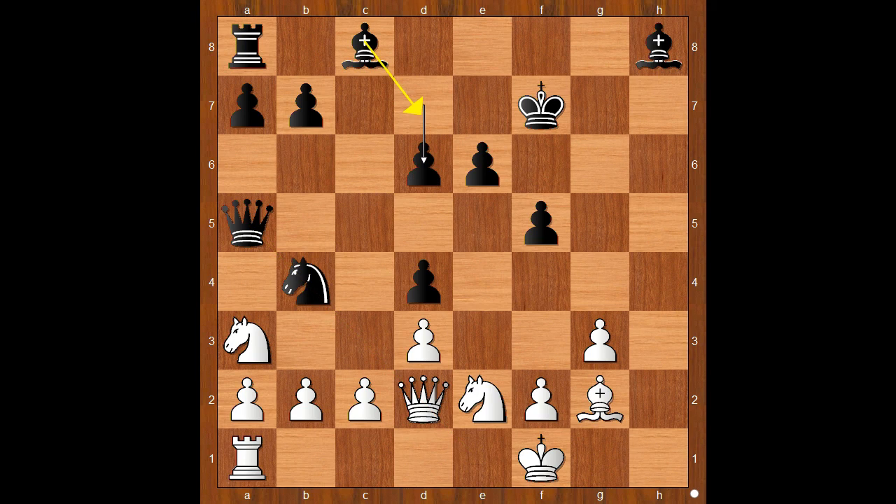d6. White to move — how would you continue if you had the white pieces? Steinitz played queen to h6, a very annoying move for black. Bishop to g7, queen to h7. That is a big difference in the safety of the two kings.